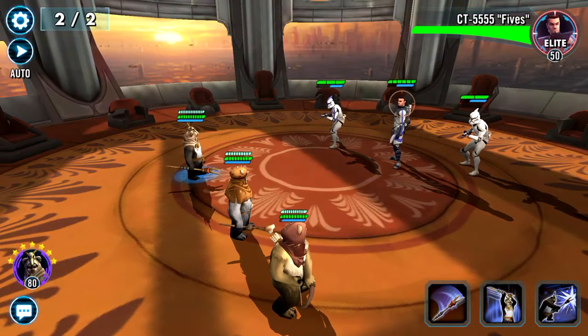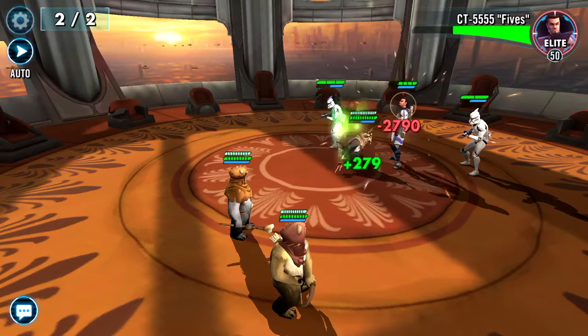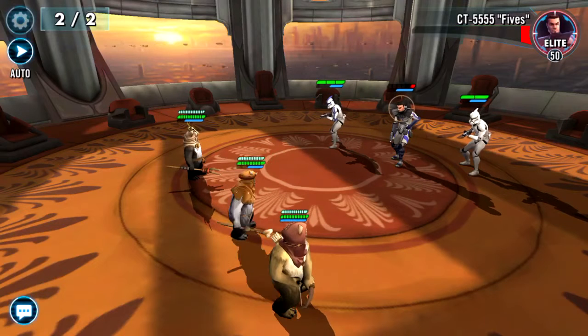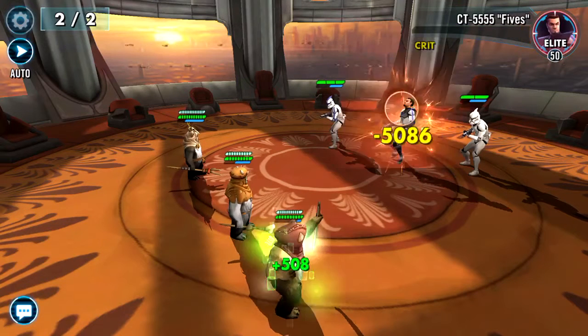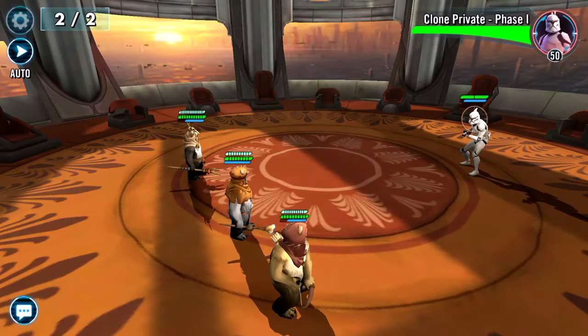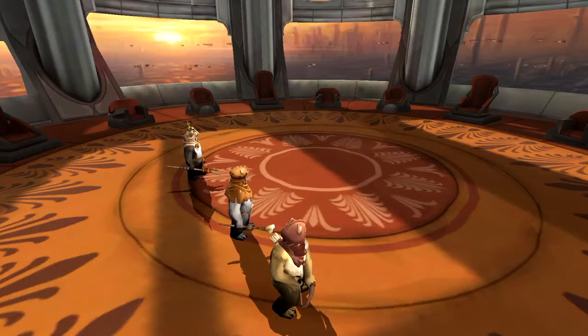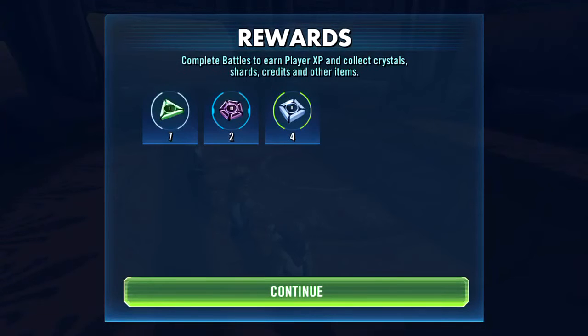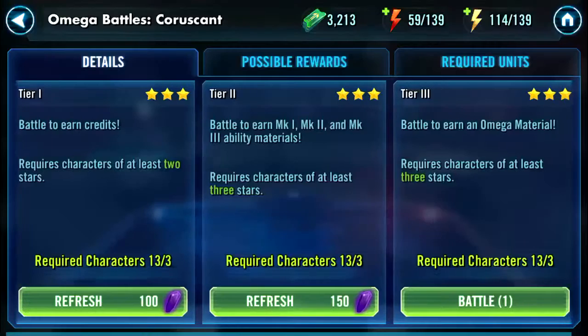Fives has made an appearance - he's gonna be a little bit more of a challenge. Oh, he's not going to fire back? What have they done to him! Okay, stage two done. There's the ability materials - hit continue, and then we've got the actual last one, the one we're here for: the omega.